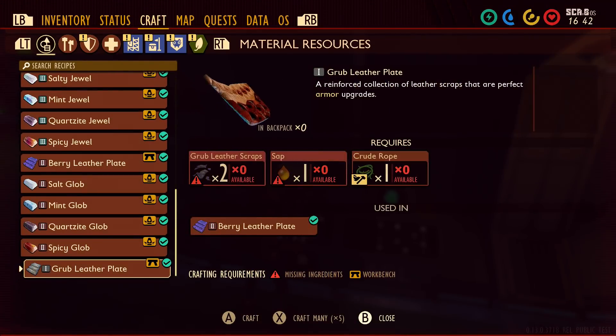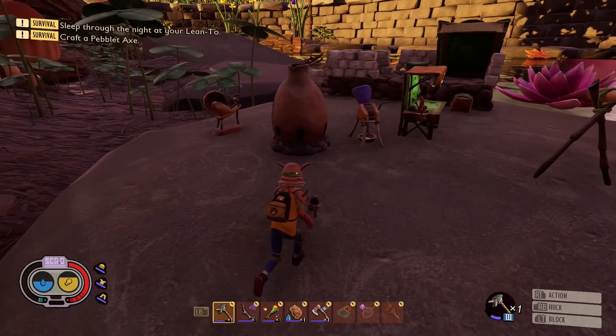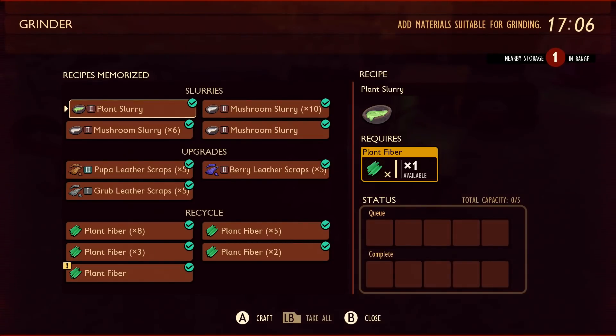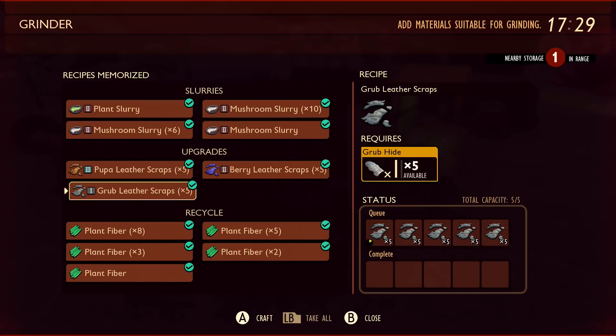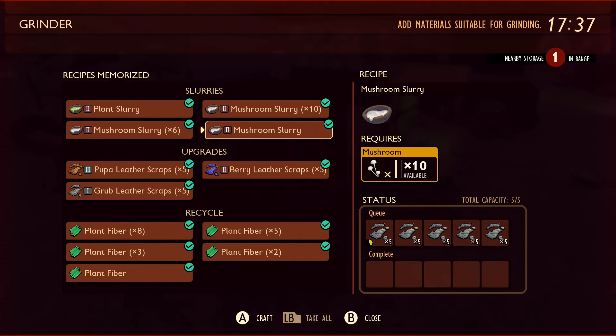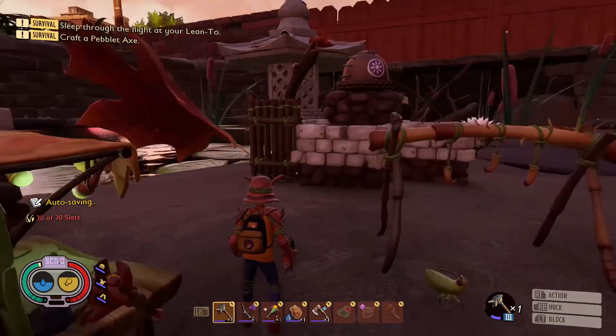They've got new proper art now for the leather plates, the berry leather plates, and the grub leather plates have been changed somewhat as well. The grinder has also made things a little bit cheaper — they've slightly lowered the repair cost of almost every piece of armor, and the grinder now requires cheaper materials to craft, I think a reduction from two or three grub hides, or maybe it's the mushrooms.